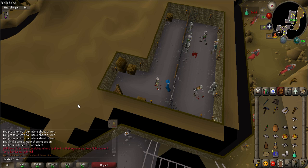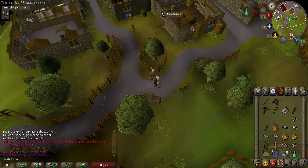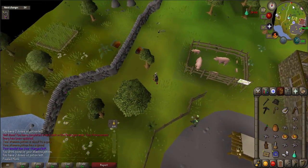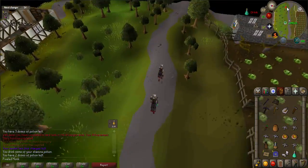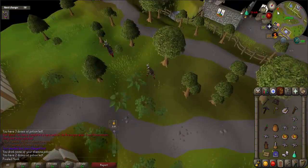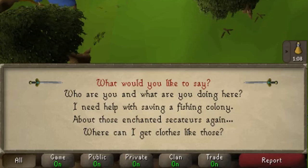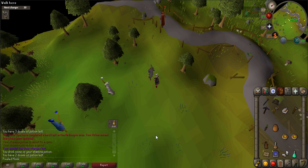Then use an amulet of glory and head to Draynor Village. Walk west towards Port Sarim to find Maligneous Mortifer — he is located nearby elemental wizards wearing all black. Talk to him and when prompted say: 'I need help with saving a fishing colony.' He will take the bones.